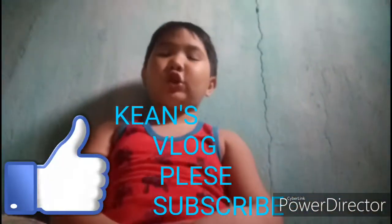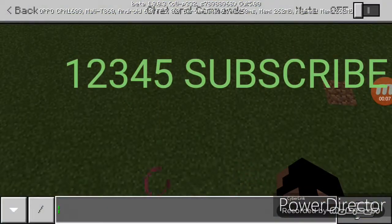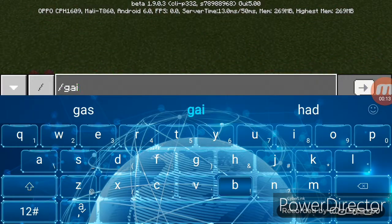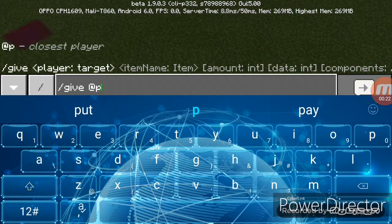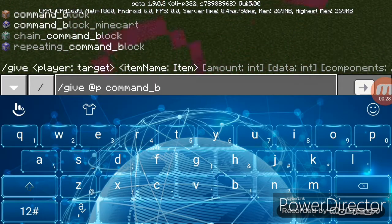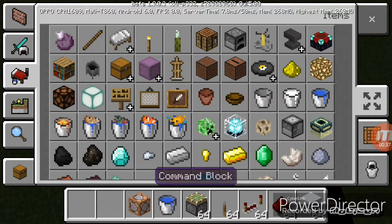What's up guys, welcome back to my channel. For today we are gonna make an elevator - not an ordinary elevator, we're gonna make a command elevator. To get a command block it's easy: slash give, and then command_block, and this should work. Yeah, it will give you one command block.